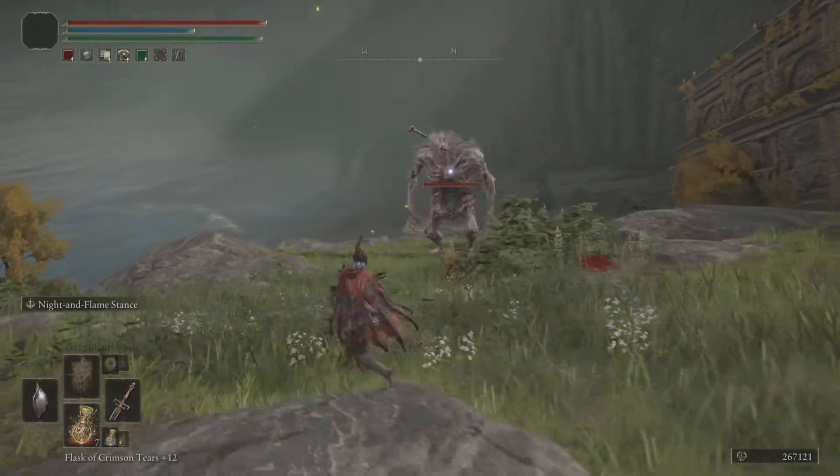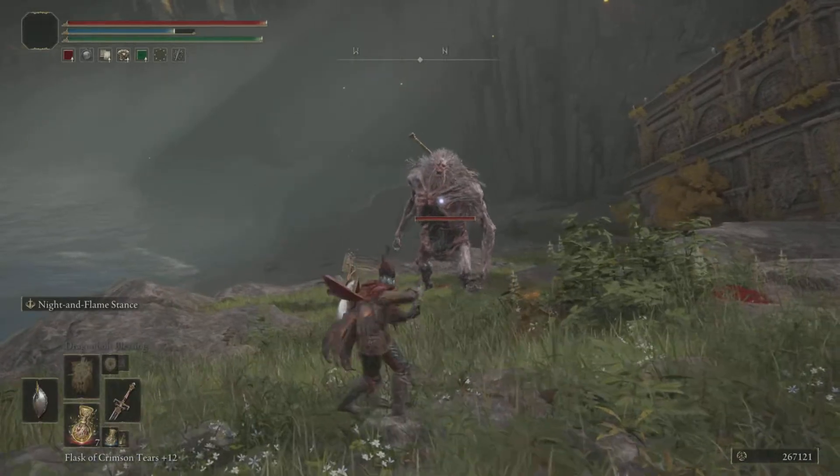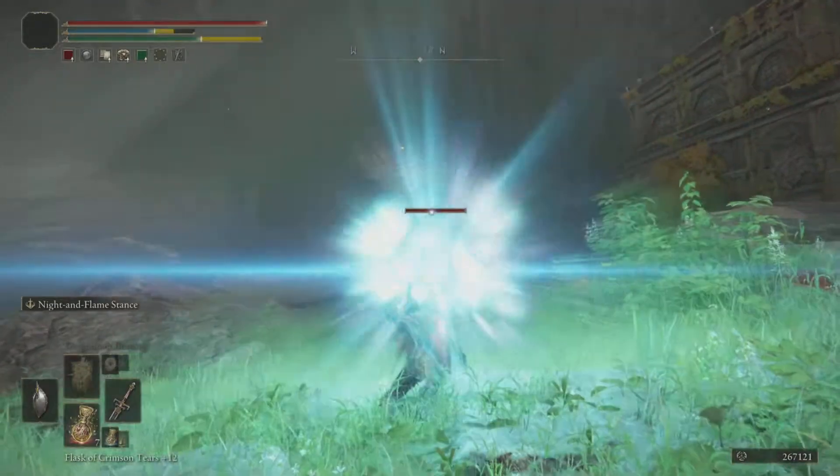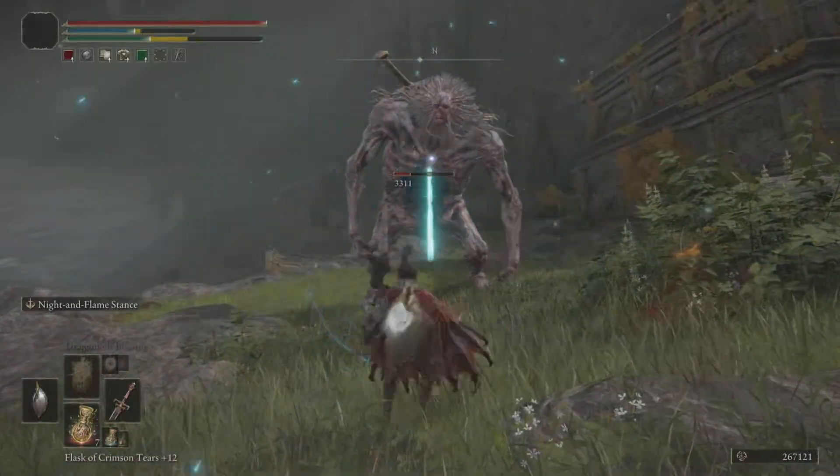Holding the Ash of War button and using the Light attack will give you an effect similar to Comet Azure, and this will scale primarily with the Intelligence stat. This is particularly effective against larger enemies and can also stun and stagger them.